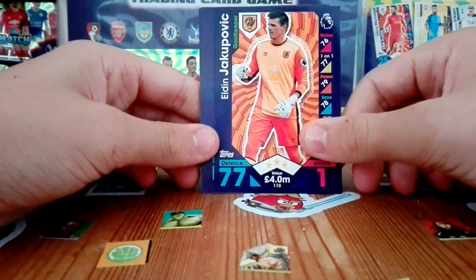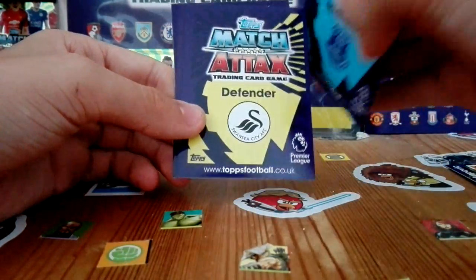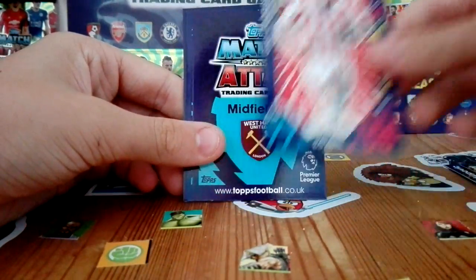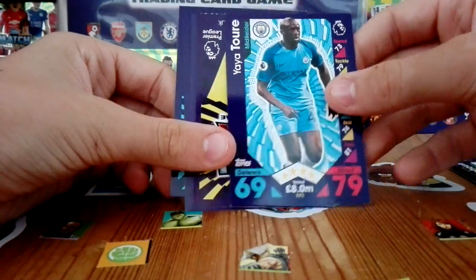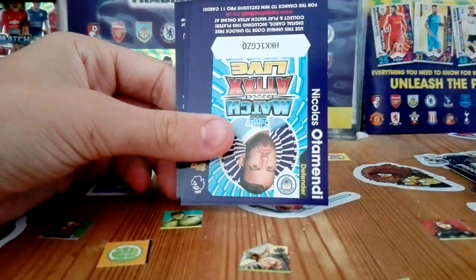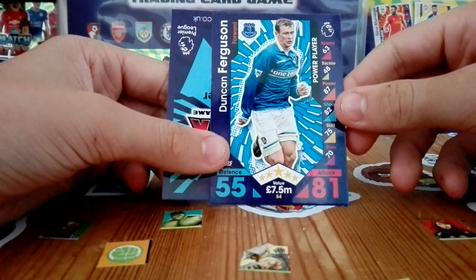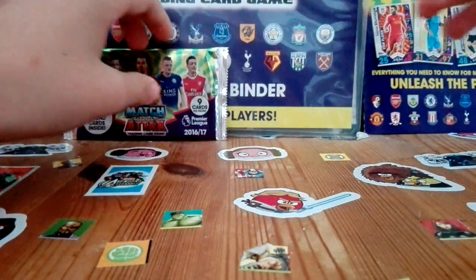First we have the goalkeeper Jakubovic — sorry if I pronounce any of these wrong, that's a cool card. Then we have Gareth Barry, Carl Norton, Glenn Johnson, Fuguli, Yaya Toure, a Robert Huth tough tackler card which is pretty cool, a Nicolas Otamendi Pro 11 code card, Duncan Ferguson power player which is quite nice, and Gylfi Sigurdsson star player. Not the greatest of first packs!